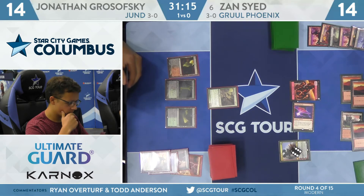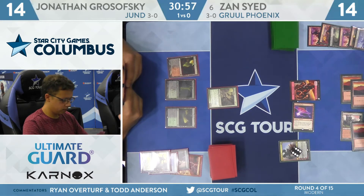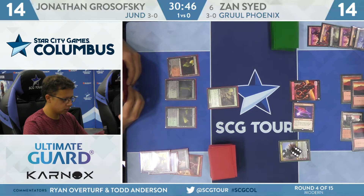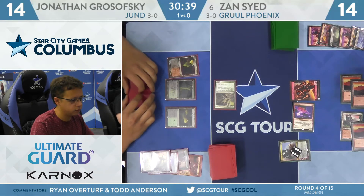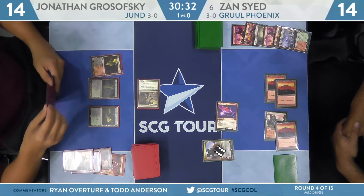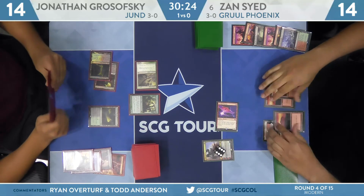Got to get him dead. I don't blame him, but I would have liked to have played a little more defense with Wrenn and Six almost at ultimate status. The Jund deck does have a lot of ways to deal with Planeswalkers in general, thanks to Assassin's Trophy and things like that. There's some incentive to keep this Phoenix on the battlefield because you don't know what graveyard hate Grosofsky's bringing. Trading it in combat and getting hit by Scavenging Ooze would be a disaster. Kitchen Finks attacks Wrenn — Elemental token jumps in front. Here's Scavenging Ooze post-combat.